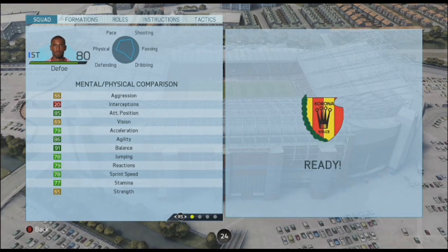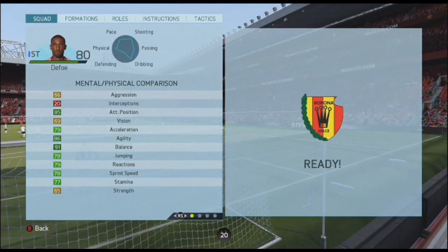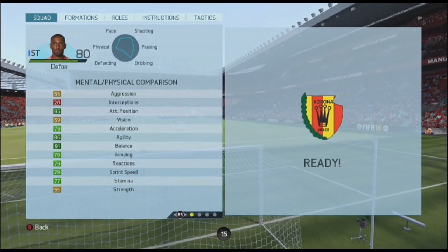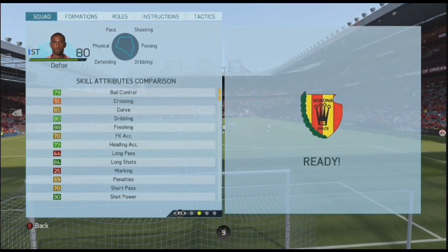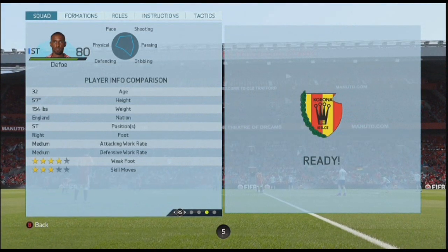In terms of key stats that stand out: 91 balance, 86 agility, 85 attack positioning, 78 sprint speed, 77 stamina, 79 reactions, 65 strength — could have been a bit better but he's quite strong anyway, keeps himself going. 88 finishing, 90 shot power, 84 long shots, 73 heading accuracy and 73 volleys.